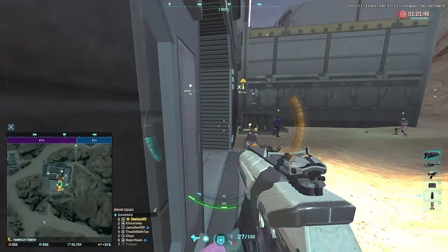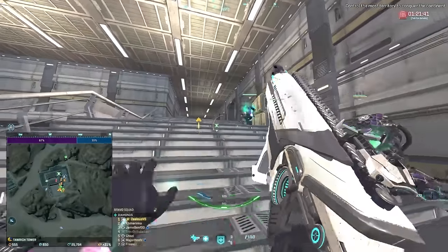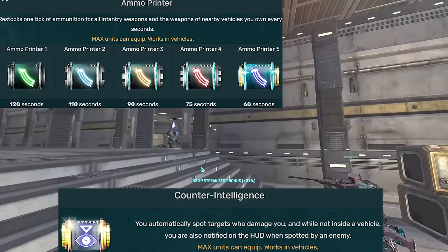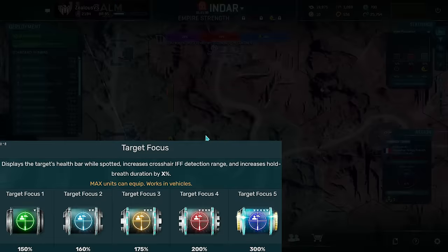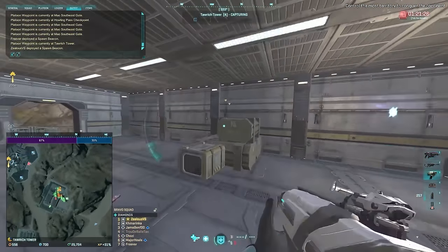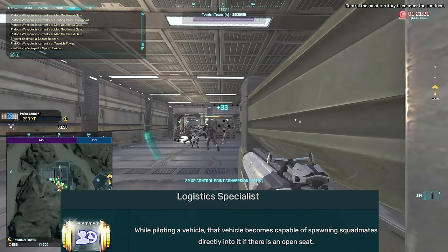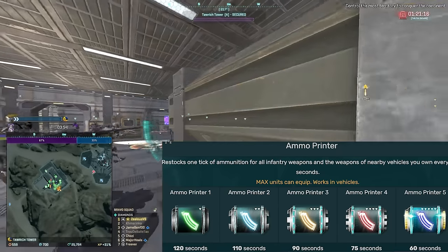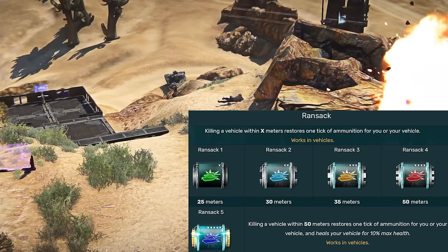Next let's go over Vehicles. Pretty much all of these implants are either situational or all-terrain, depending on the situation. For example, if you're in an ESF you might use Counterintelligence or Ammo Printer if you're not using Safe Fall because you don't want to get your KD pushed down. Some people in aircraft also like to use Target Focus. But if you're in a Liberator, main battle tank, or Sunderer and you don't want to spend time waiting for a gunner, you might use Logistics Specialist. In a land vehicle, Sweeper HUD can make sense, and Ammo Printer is always a good idea. Ransack is also something that tank mains like to use.